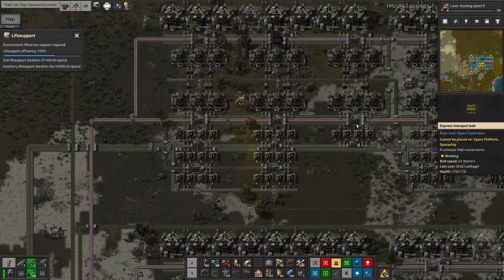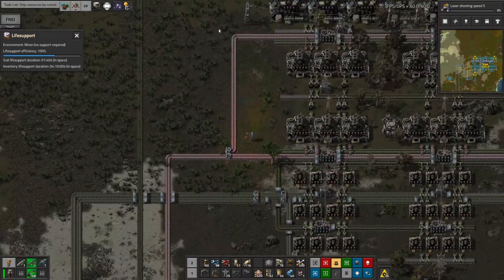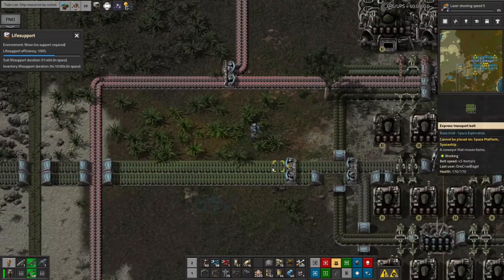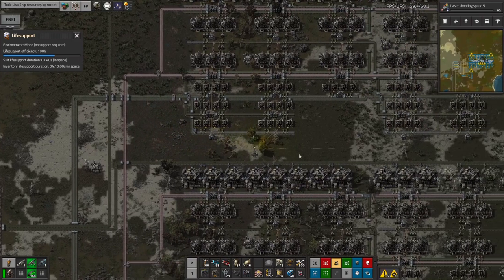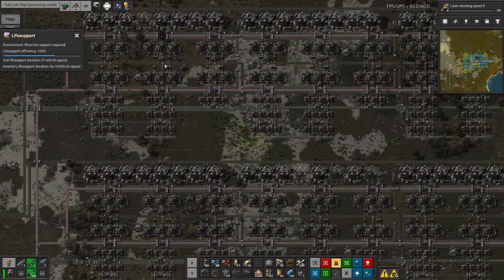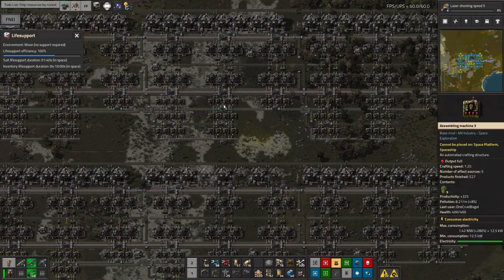That belt also loops around and there are even more machines down here. So from all of this, I'm bringing in one blue belt's worth of Vita Melange ore and I'm bringing out about one and a third belts of the actual spice — the stuff I'm taking off to space to be processed up there. This entire area across the top uses up that one belt and produces just over one blue belt of spice.